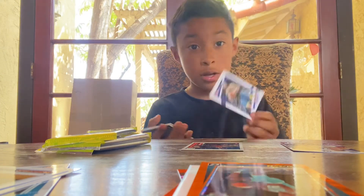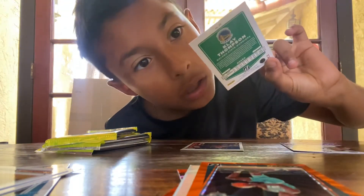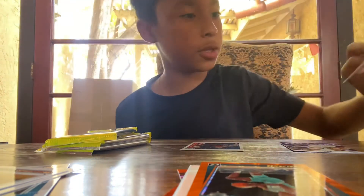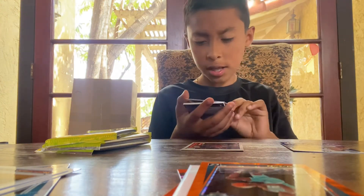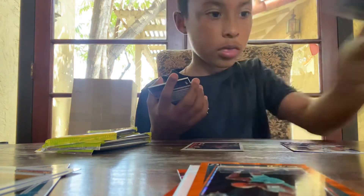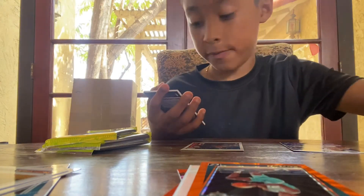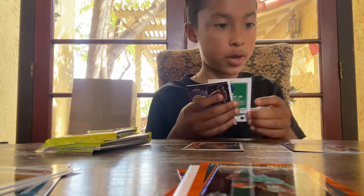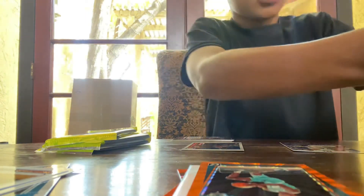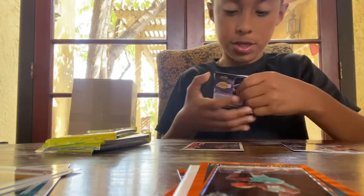Klay Thompson — let's get it. Evan Fournier, Mikal Bridges, Tim Hardaway Jr. I think I got two Tim Hardaway Jr.s — I don't know if it's the exact same card, but I got a Tim Hardaway Jr. Marcus Smart, OG Anunoby, Jonathan Kuminga rookie.